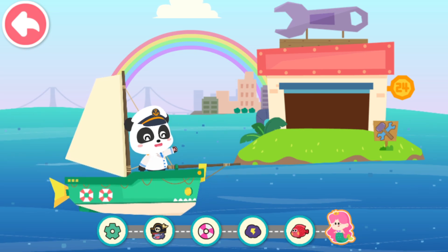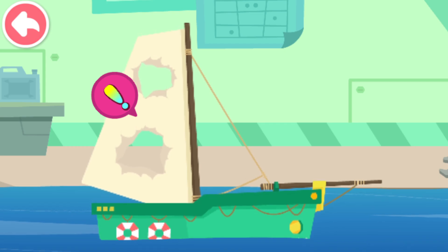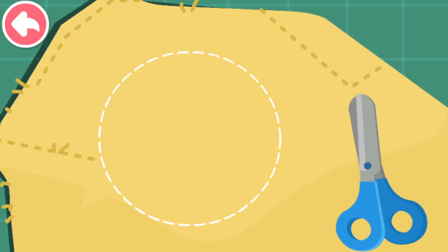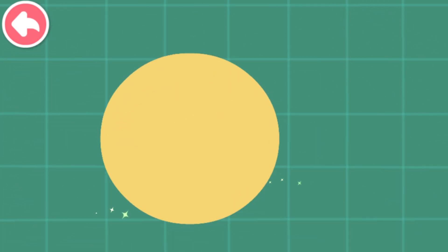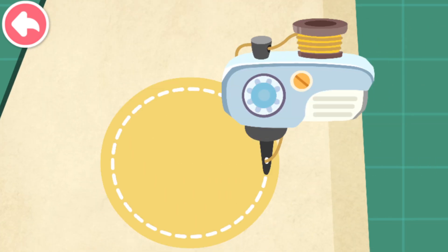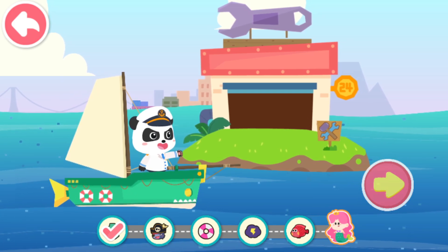This is the service station. Steer your ship inside and have it checked. The sail on the sailboat is broken. First cut out a patch for the sail, then sew the patch onto the sail. Our ship has been repaired. The Princess Mermaid is waiting for us. Keep going.